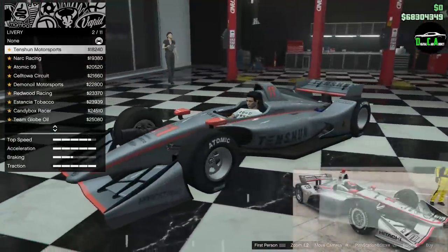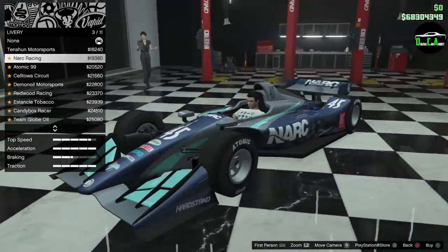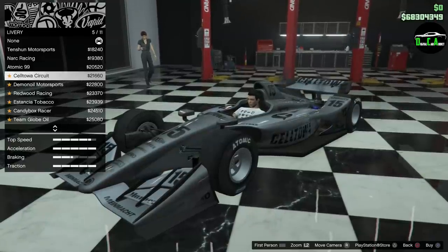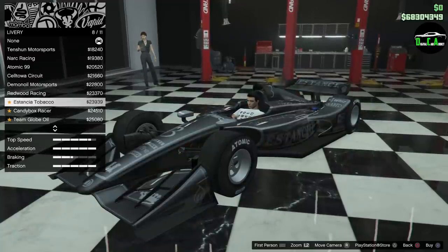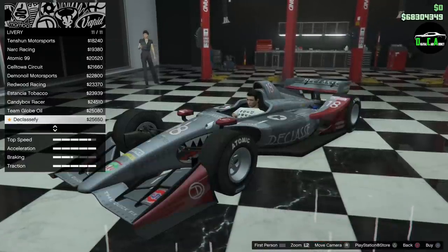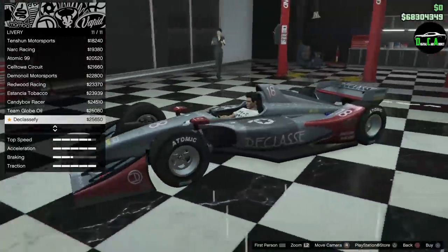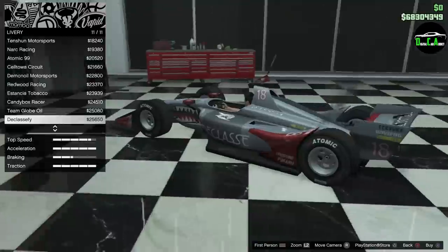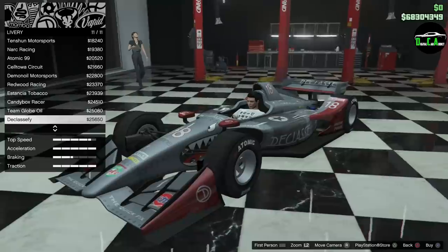On to liveries — we've got Tencent Motorsports, Met NARC, Atomic 99, Southwest Circuit Motorsports, Redwood Racing, Stantia Tobacco, Candy Box Racer — that's a fun one — and Team Globoil. That one is sick, it's like a plane design. Super cool. I think I'm going to go with that one.